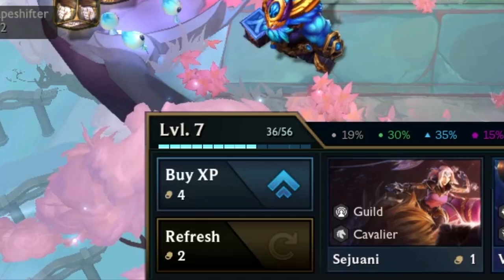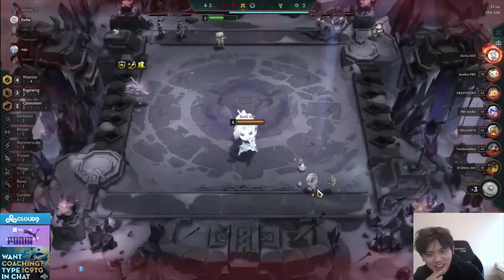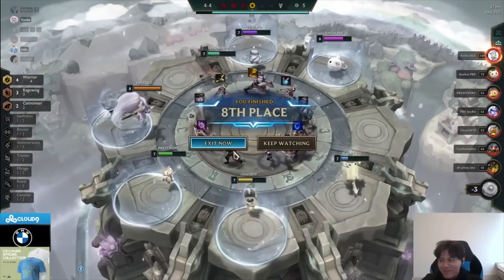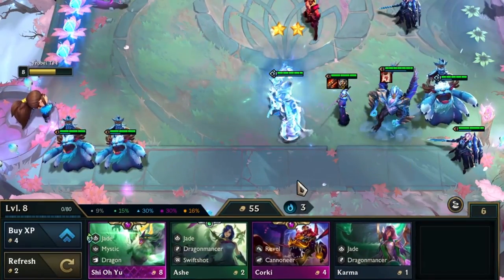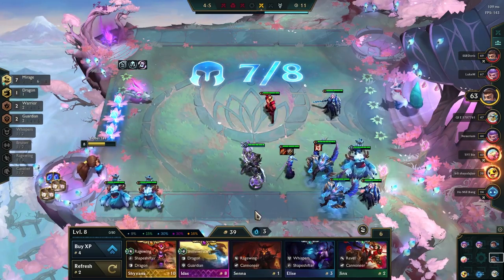The fast 8 strategy is the most common strategy used in TFT. The fast 8 strategy allows you to efficiently manage your economy and reach level 8 with a 10-cost unit. Take a notepad because I'm going to tell you step by step how you can apply this leveling strategy in every game.